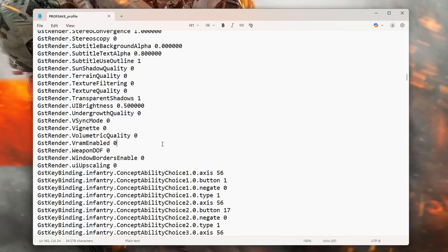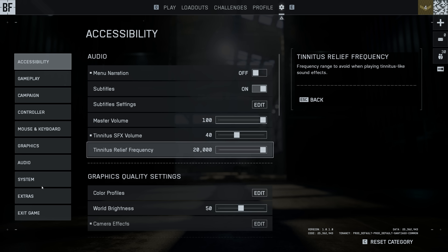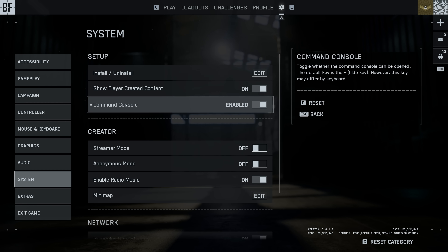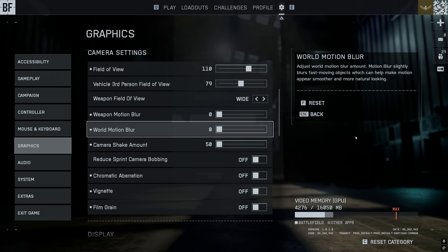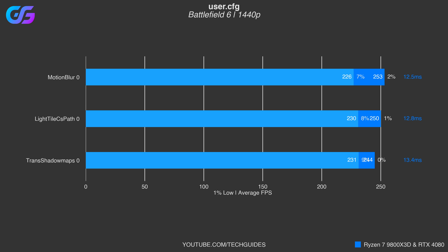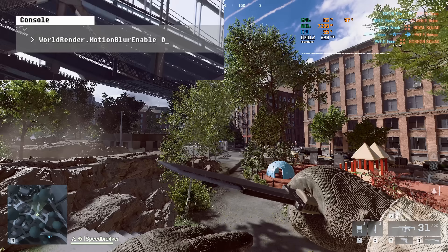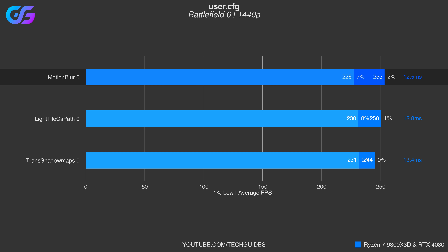Besides the options in the ProSave file, there are a lot more configuration options we can modify in Battlefield 6. Enable the development console in-game and press the tilde key to open it. The first option that absolutely makes sense is to disable motion blur. Even if you disable motion blur in the in-game settings - world and weapon motion blur - there appears to still be a motion blur effect applied that costs a couple of FPS. To disable this, enter: worldrender.motionblurenable 0. On my system this gave a roughly 2% boost in average FPS and an even higher boost in 1% lows, with no impact on visual quality since we're already disabling motion blur anyway.